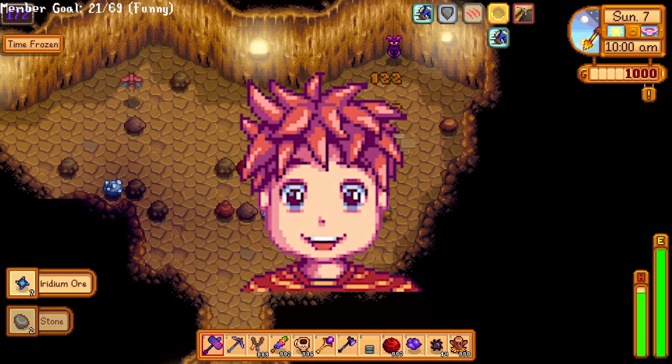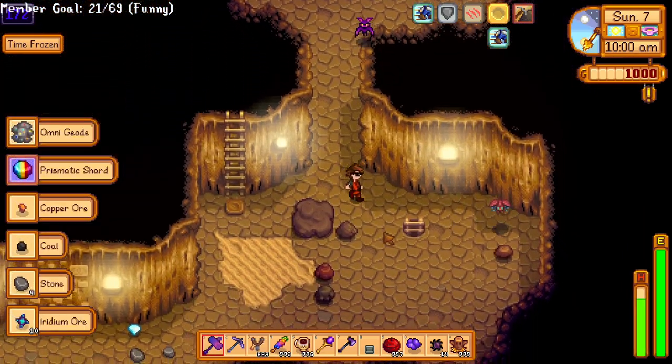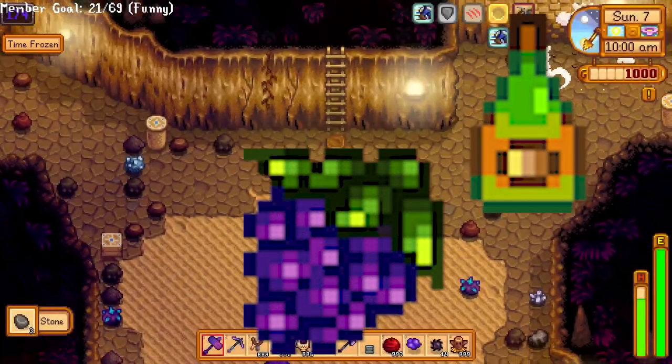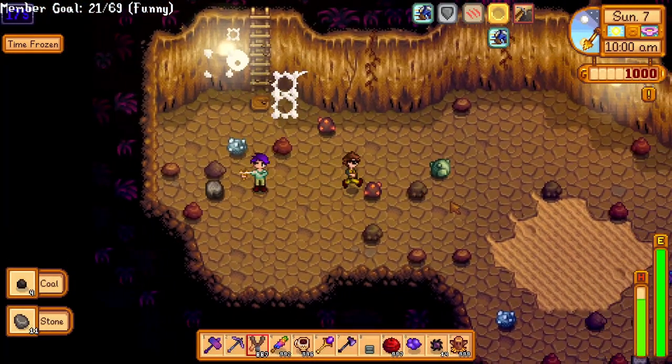Vincent is another one of those children that everyone forgets about — I literally know nothing about him except that Penny tutors him and he's friends with Jas. He likes grapes, ginger ale, and snails, and you can get all those things pretty easily. His birthday is Spring 10th, so you can boost your friendship pretty quickly even with just a liked gift.